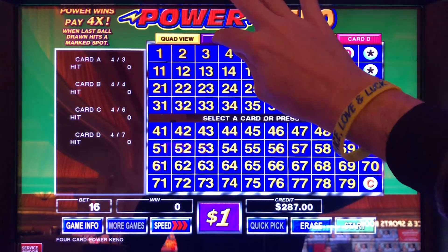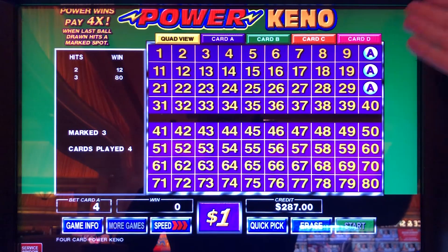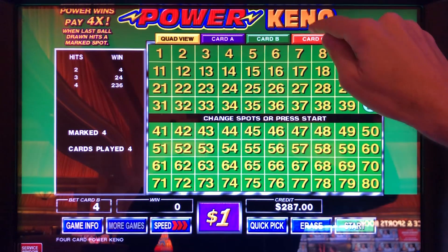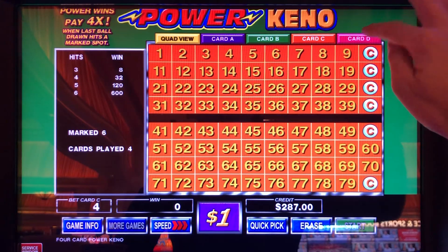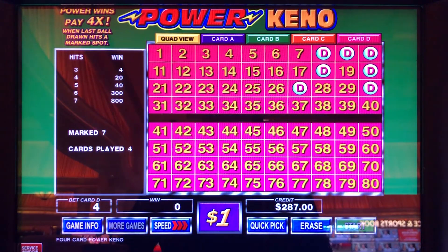We're gonna play the PK-3 by itself — there's the three spot. If you don't know my PK-3, there it is: 10, 20, 30. I had so much luck with it. I'm gonna add the 40 to the PK-3. Card C is that same four spot plus the 50 and the 80. And then D, we got the PK-3 with four other numbers for a seven spot. If you don't know Power Kino, I'll teach you as we go. Speed set to low because this is $16 a draw.